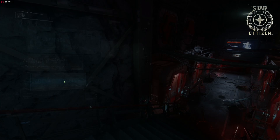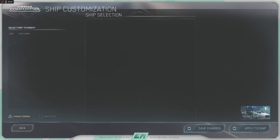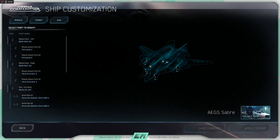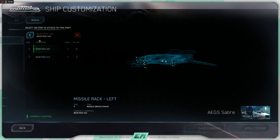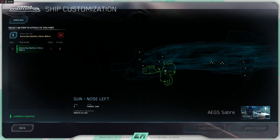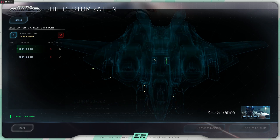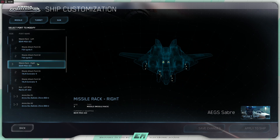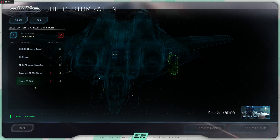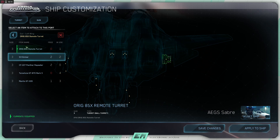All this customisation can be completed either through the port modification system or through the new ship customisation screen found under the arena commander menu. Selecting a hardpoint from the menu on the left hand side of the screen, or directly on the 3D model, will display the weapons or equipment that can be fitted to that location. Hovering over the mount on the 3D model will show a description of the mount type and size. Once a mount is selected, only the weapons or equipment that can be fitted to that location will be displayed. Select the item you want to equip to fit it.